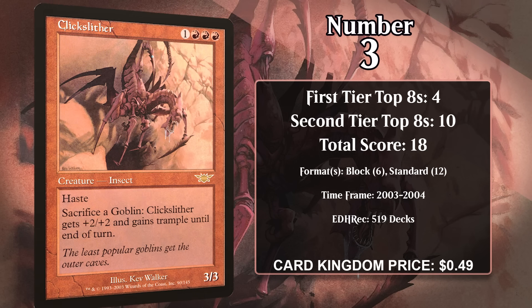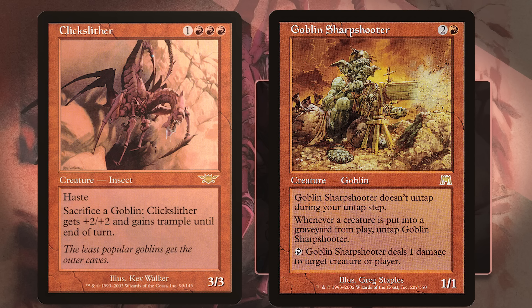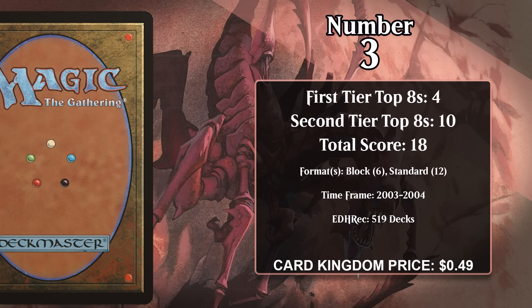At number 3, it's Clickslither. For one generic and three red, it's a 3/3 with haste, and you can sacrifice a goblin to give it +2/+2 and trample until end of turn. So if you've got a lot of goblins in play, you can swing for lethal out of nowhere with a huge insect. Clickslither was played in exactly that kind of deck in both block and standard. It was particularly good alongside Goblin Sharpshooter, a goblin that can tap to ping and untaps any time a creature dies, so every goblin you sacrifice to Clickslither also lets you ping your opponent. However, Clickslither hasn't put up any top eights in any format since 2004.